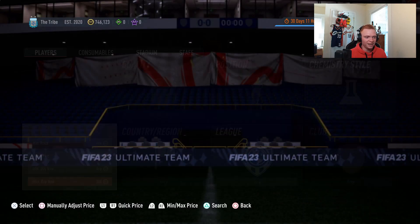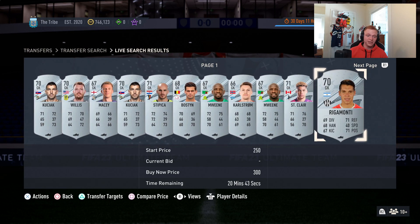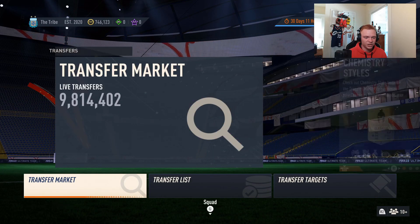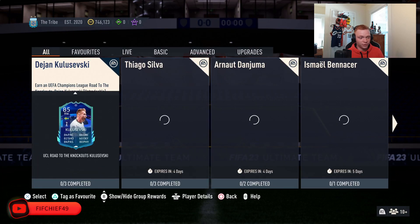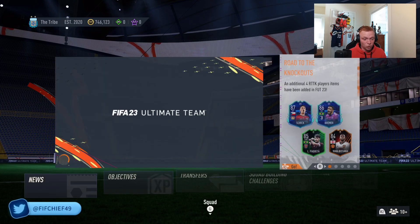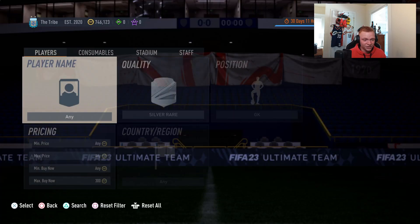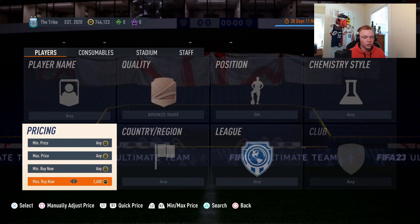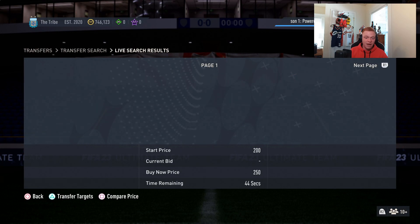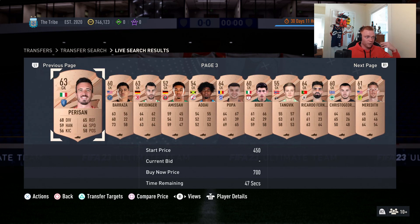But why would we ever buy these? Who's going to be buying these cards and why would they go up in price? The number one answer is icon SBCs. When icon SBCs come out, there's always a section at the beginning that requires 11 rare bronze cards and 11 rare silver cards. If we get that again — and I'd assume we will, though it's never 100% — what happens is the goalkeepers always go for a ton of coins. Last year, bronze rare goalkeepers were around 2000 and silver rare keepers were around 3000, because there aren't very many of them in the game and everybody is using them in those SBCs, causing them to rise in price.